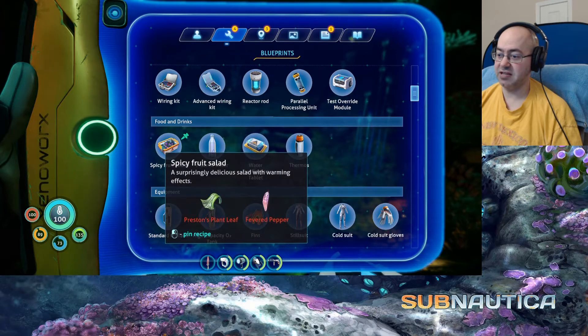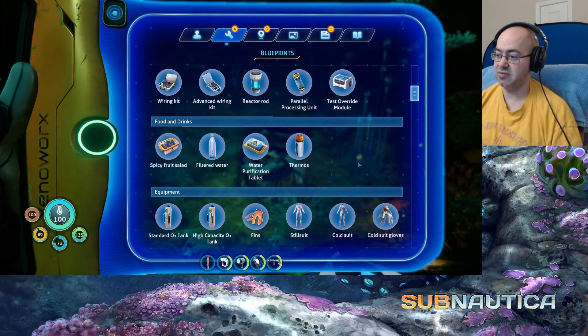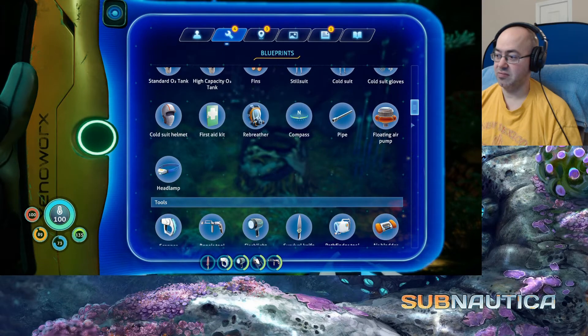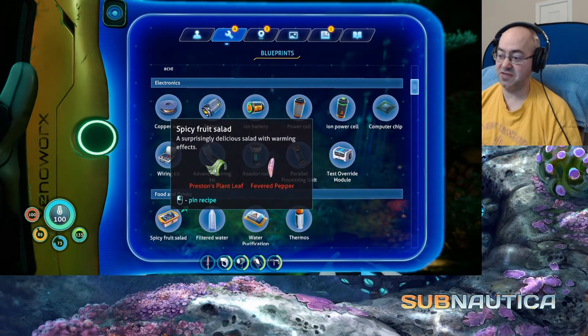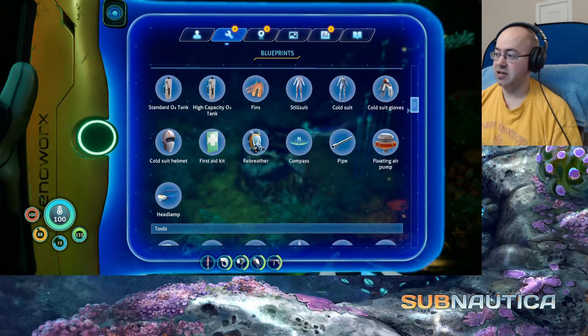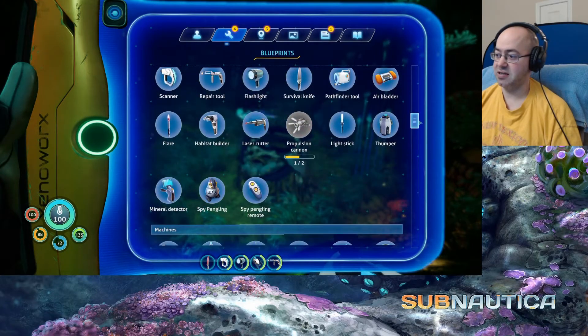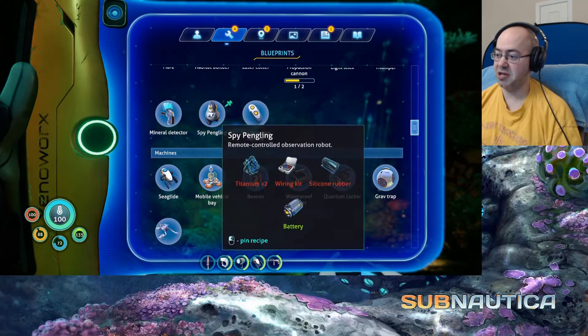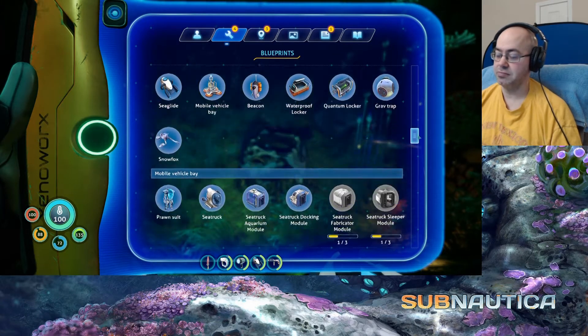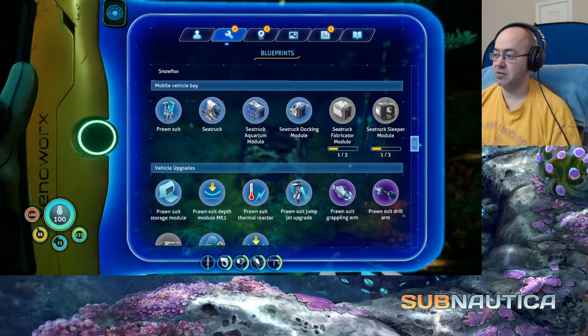Spicy fruit salad — it does look good. But interestingly enough, you make it from the leaves, not from the fruit. What's next? Propulsion cannon. The spy pengling — that's not too hard to make actually. Four lithium — I don't think we have four lithium. I'll try to remember that we need lithium.